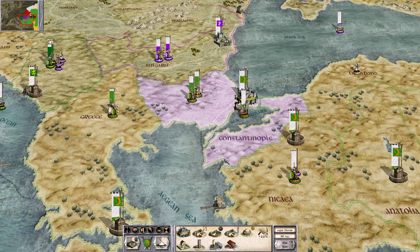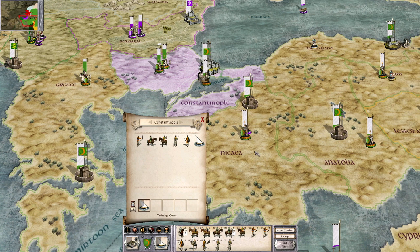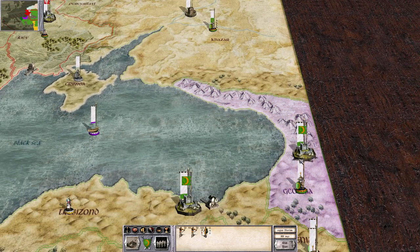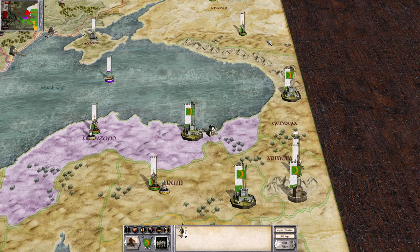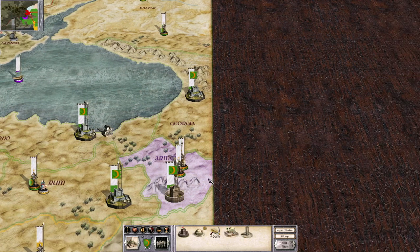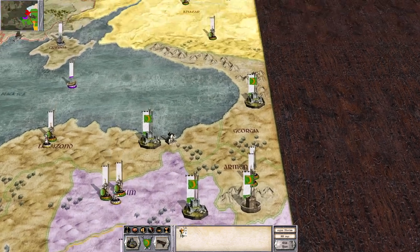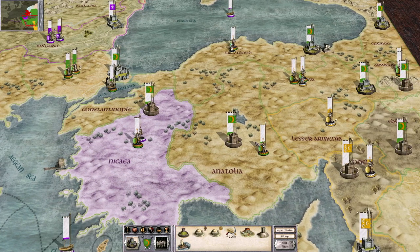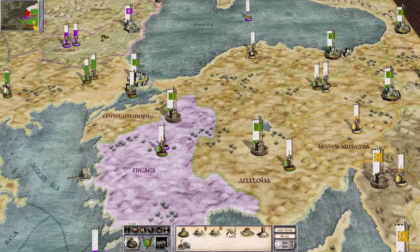Troops got resorted and construction is set up where I need it. Recruitment has continued but Khazar still looks disastrous. Ghazi Infantry, Desert Archers, and Spearmen are heading up there. That should be enough going up into Khazar. We'll also continue reinforcing Constantinople.